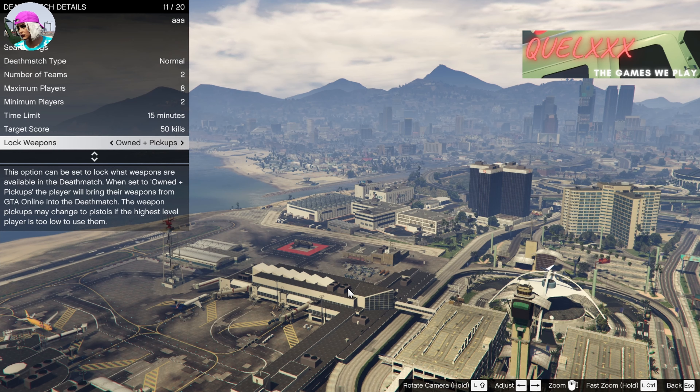I tried setting the target score to 150 but it doesn't work — I don't know why — but setting it to 50 will ensure it actually works. After 150 kills my strength did not go up, so I don't think 150 kills would work. You can give it a try, and if it does work just let me know and I'll add it as additional info.